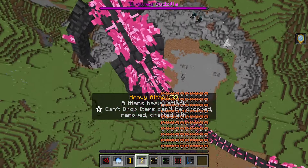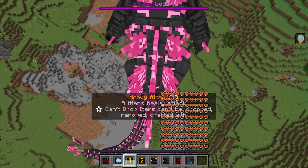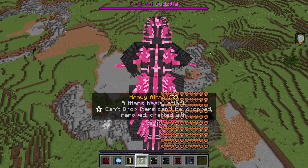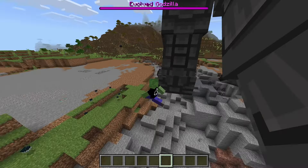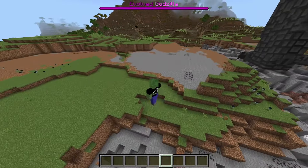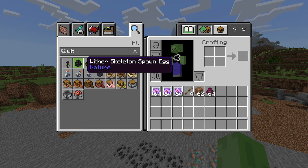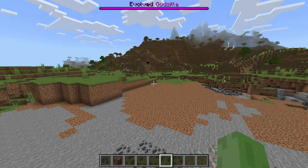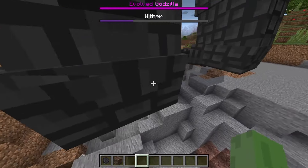The stomp got rid of a good amount, then the tail attack, and a normal atomic breath. Back to stomping and these last few — yeah, I also regenerated my health back. All those wardens were pretty much nothing to me. I'm pretty sure we got rid of all of them.